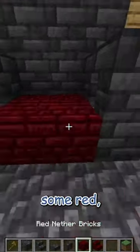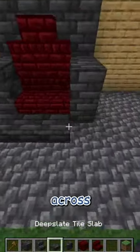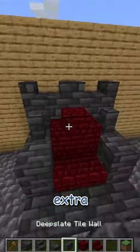Then I'm adding the seat with some red nether brick with two right side up nether brick stairs on top. Then I'm adding some slabs across the front and two deep slate tile walls for some extra detail.